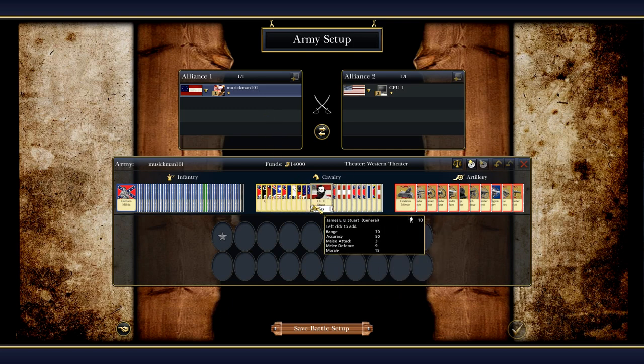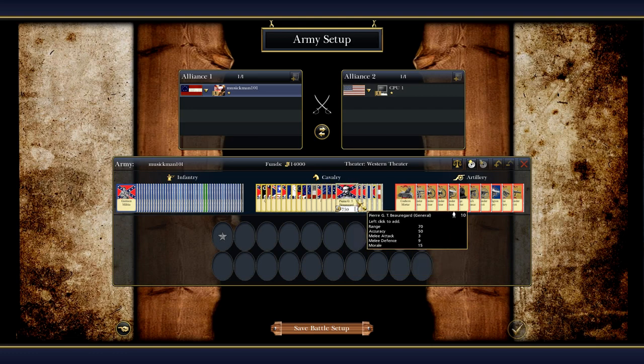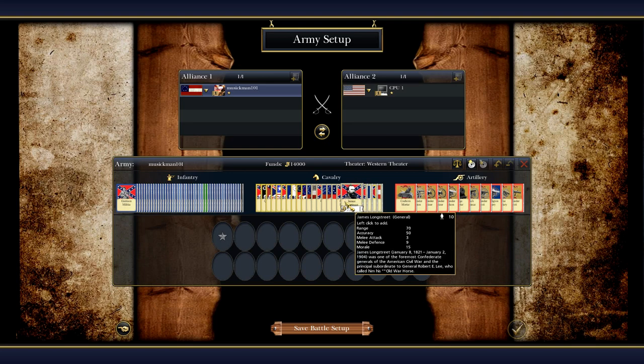Now with these generals, as you can see, each of them has their faces. I know that in the last version, Robert E. Lee's face was not in, but I really want to save that for another video because I want to show you something when we get to a battle map about these generals that literally just made me break down, because it just looked so real. So that's going to be another video — if you want to see me cry, probably the next video, we'll do that.